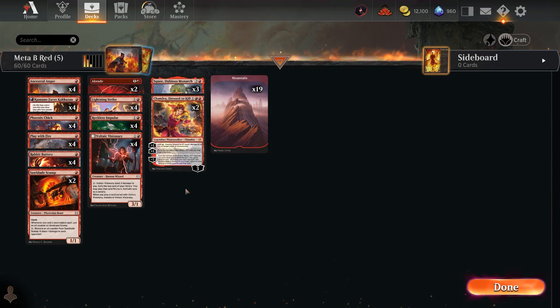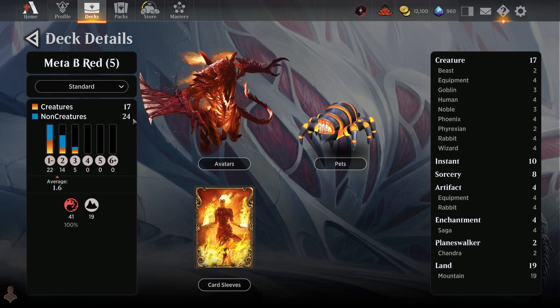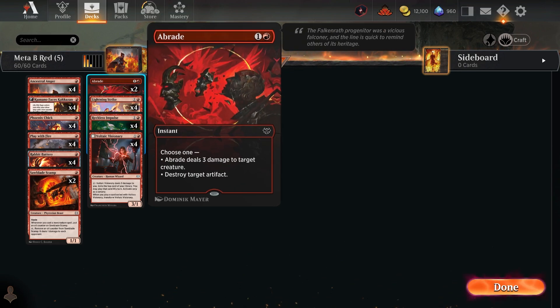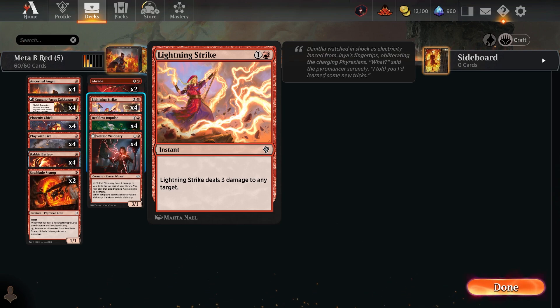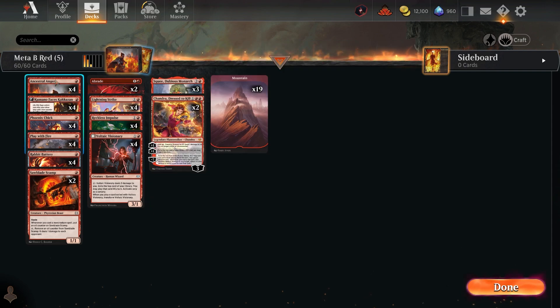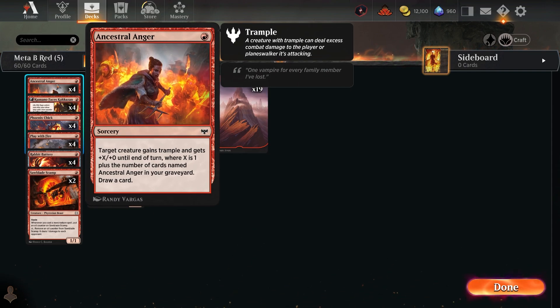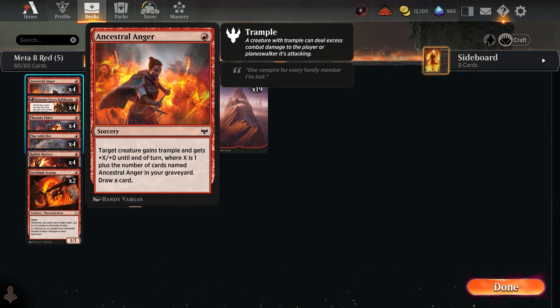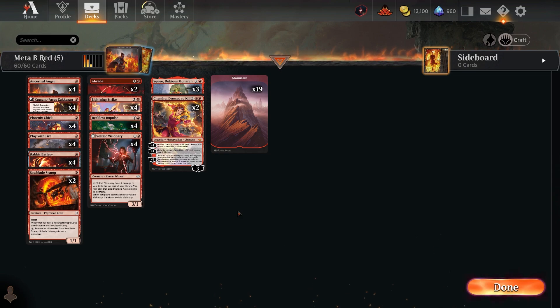The deck has 17 creatures and 24 non-creatures with a 1.6 CMC average, running only 19 lands — all mountains. Key spells include: Rending Volley destroying artifacts, Lightning Strike for three damage to target creatures, Play with Fire for more damage, and Ancestral Anger which can grow a creature, fill the graveyard, and draw cards. It's sorcery speed, so your creature could be killed in response, but it's a really sweet one-drop.